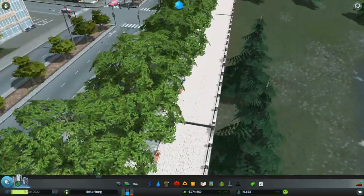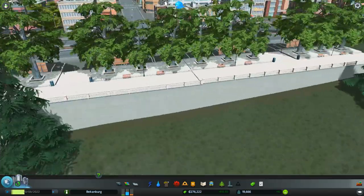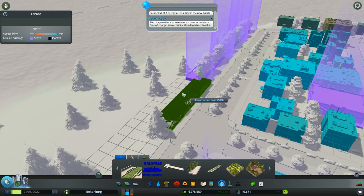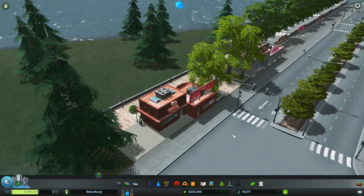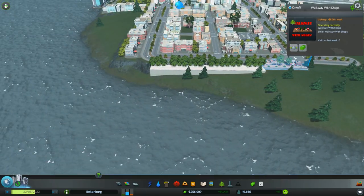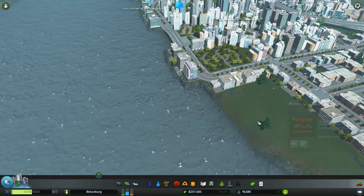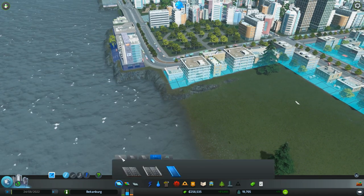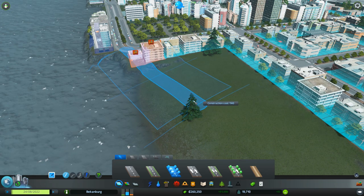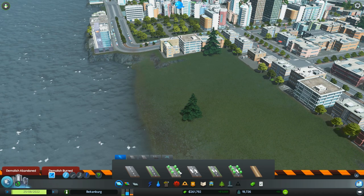I wanted to beautify this area so it's got a nice pathway people can walk on. It's not perfect because it's made by a modder, and it looks like it has a step there. There's one that has shops integrated with the mod — it doesn't have the parking lot though, so people can walk on that. I wanted to do these around here and kind of make this area all pretty, but it's not letting me do it. It's obviously not cooperating right now, so I'm kind of thinking of taking a break from Cities Skylines.